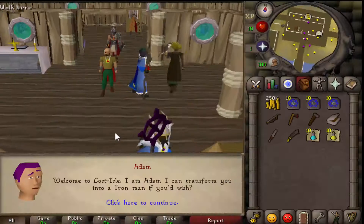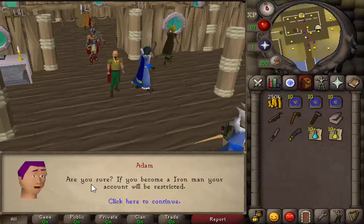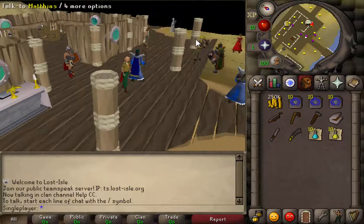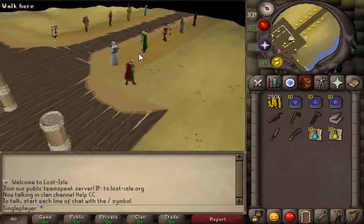Let's log in to my Ultimate Iron Man account for the first time ever. It actually took me like half an hour to think of a name for this account, but now that I have a name, let's turn this account into an Iron Man. My name I chose is Single Player. It's not the best, but it is the best I can get. So let's go over to Paul and change myself into an Ultimate Iron Man.